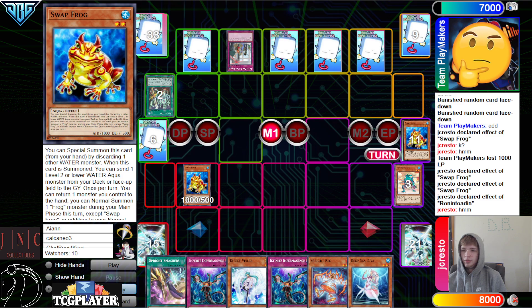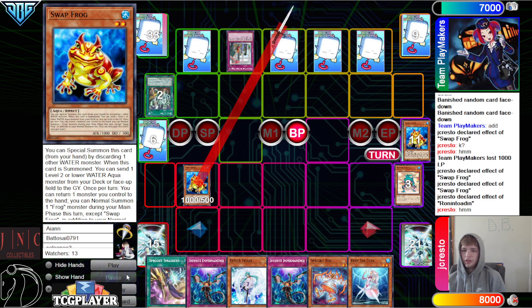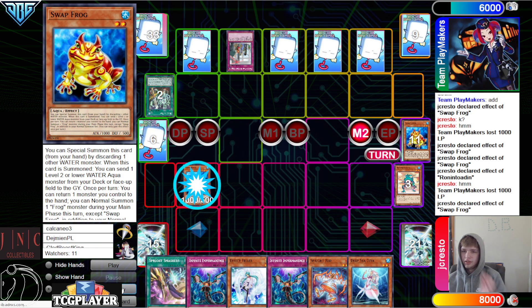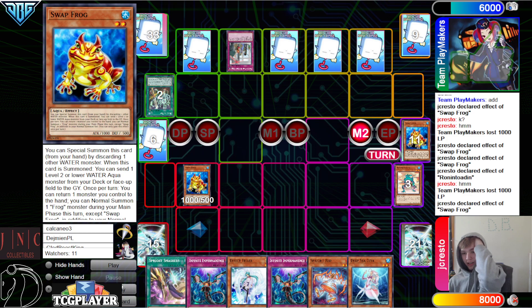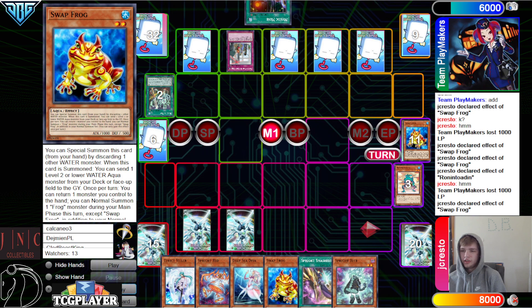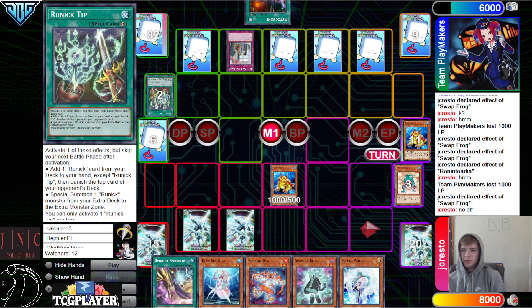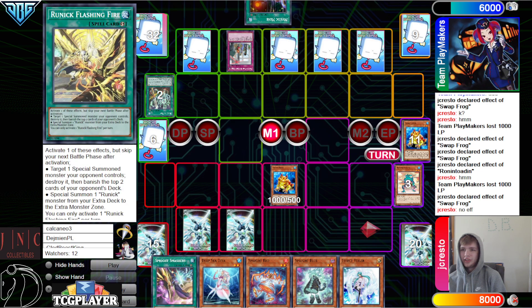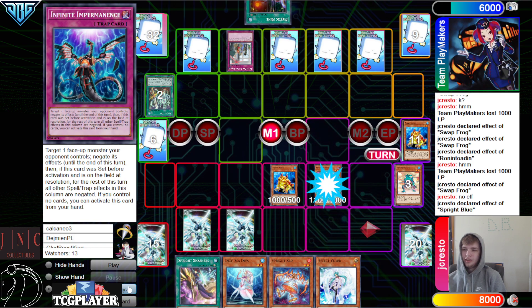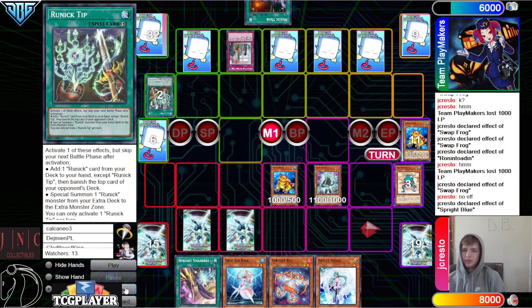Activate TC Boo, send Ronin' Toten. Enter Battle Phase, attack for 1,000. Swap Effect to add back — it's starting to play this really slow. Pass, draw Blue. If you do play this slow forever, there is a chance that your opponent just starts doing stuff — they could draw into their engine that they still haven't drawn. They should also be skipping Battle Phase for Tip, but they didn't do that.